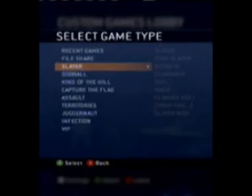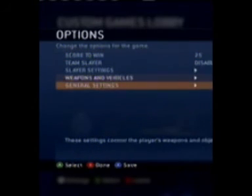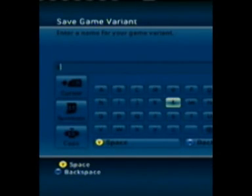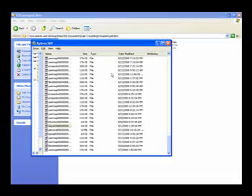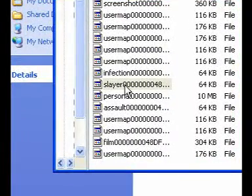First, what you want to do is save your game variant. You could edit it if you want, but the main thing is you have to save it. Once you've saved your game type, extract it to your PC.